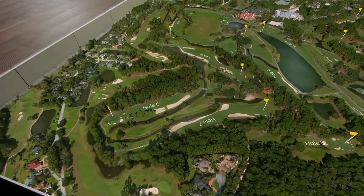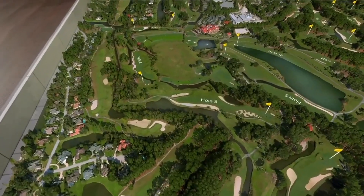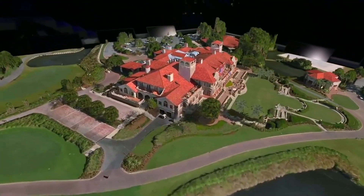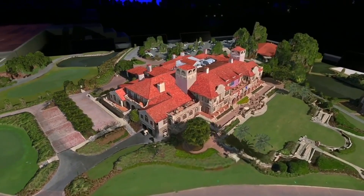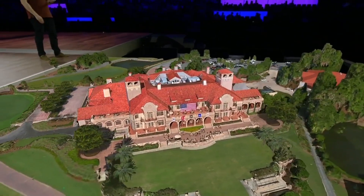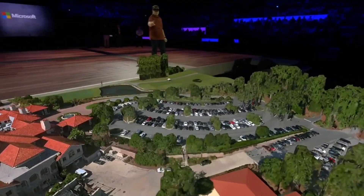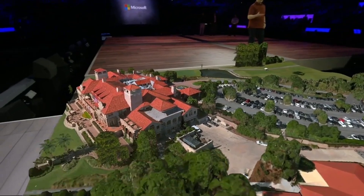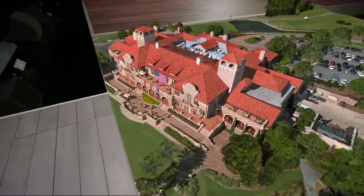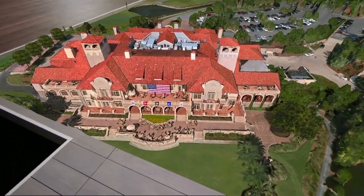I can zoom into the holographic map using menu controls or by using voice commands. Go to the clubhouse. Using intuitive gestures, I can manipulate the map view. For example, I can easily pan the view using a simple tap-and-hold gesture. I have a number of other tools and commands available to manipulate the map — for example, zoom, rotation — but I can also annotate over the geometry.